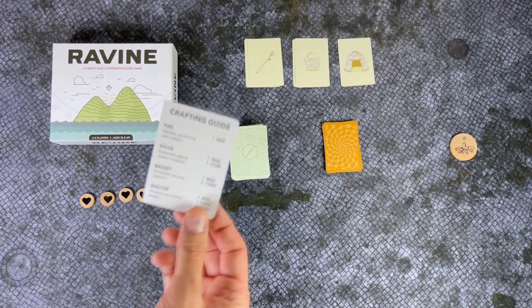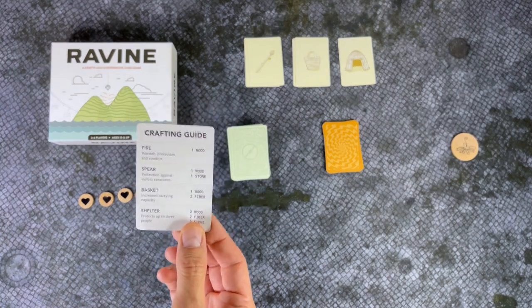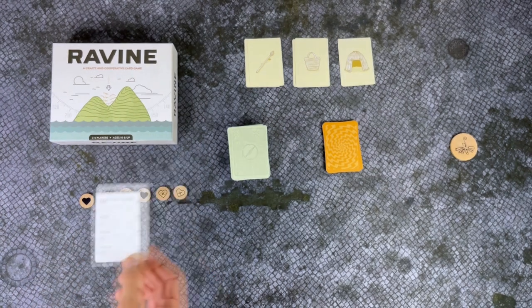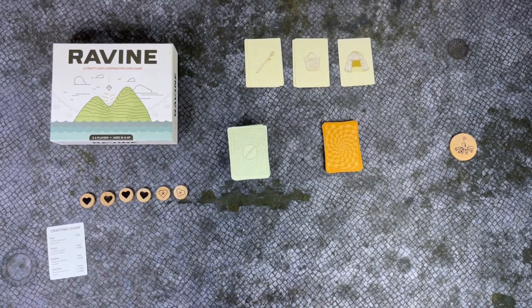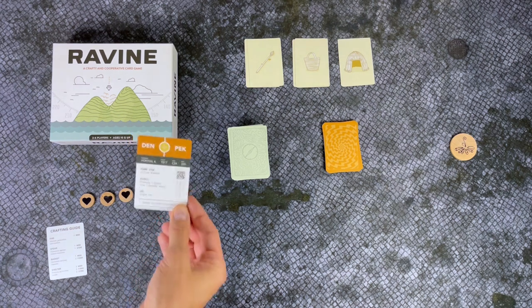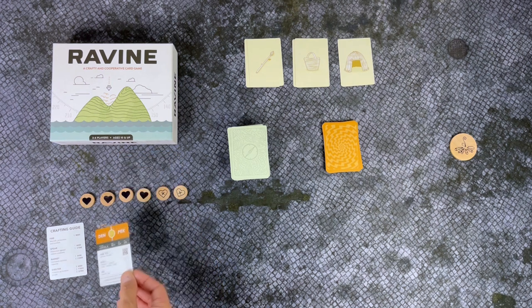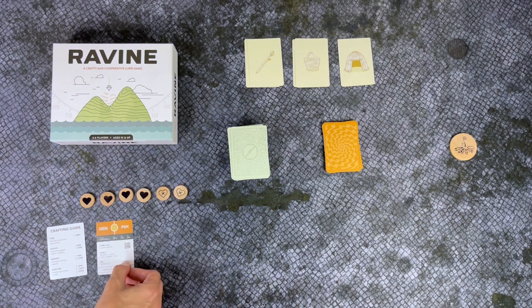Every player will get a crafting guide which tells you what you need to pay to make these particular items. Every player will also get one wreckage card which tells you what they found in the wreckage of the plane. These are all unique cards that you can use later as items.